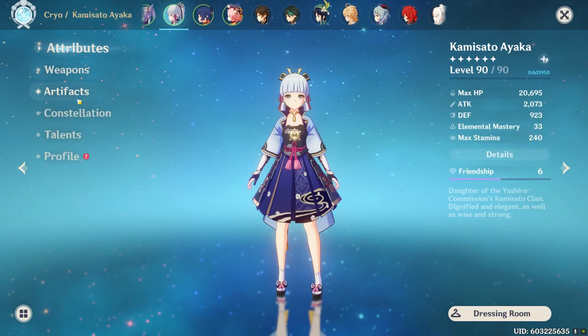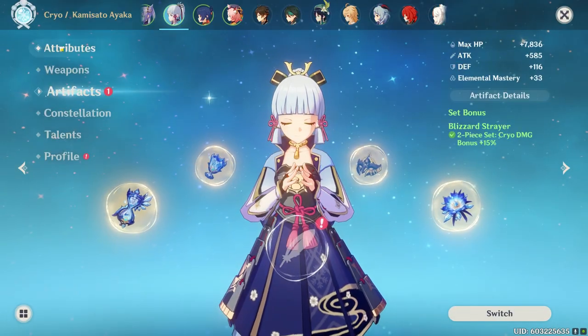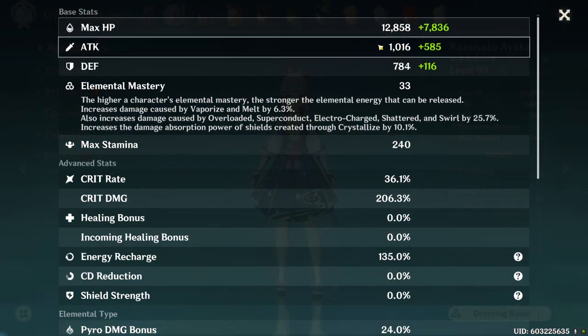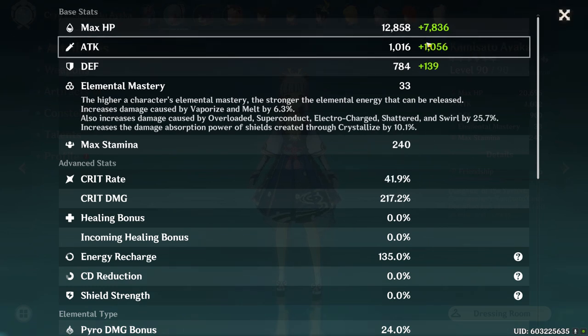Some people have the misconception that your feather counts toward your base attack. If I remove Ayaka's feather and go back to the details page, you can see it's still 1016. The number that changed is the green number. This green number is the combination of all other attack values — meaning attack percentage as well as flat attack.